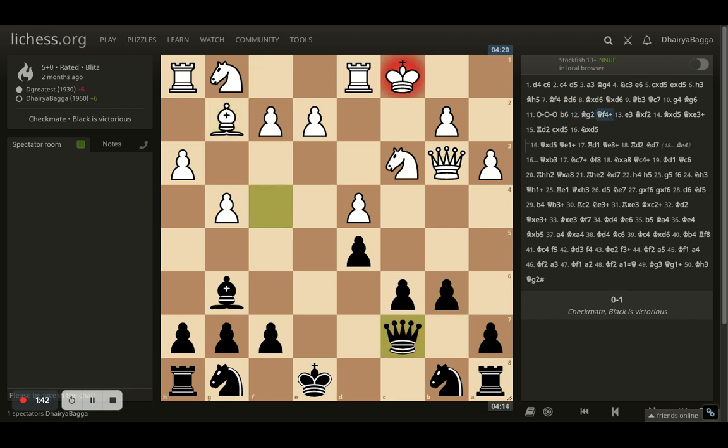Opponent plays bishop to g2 and here I give a check, which allows me to grab at least the pawn on f2 eventually, because opponent saves with the pawn on to e3.